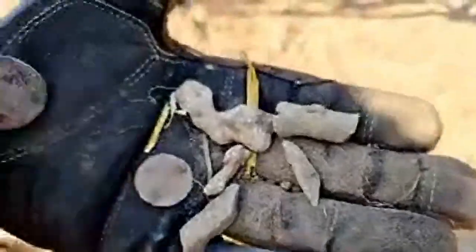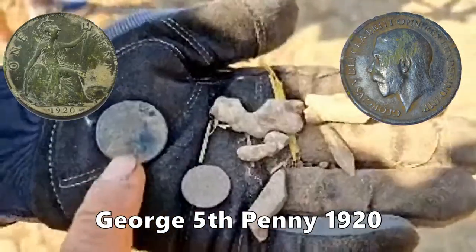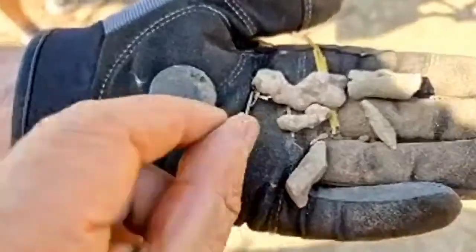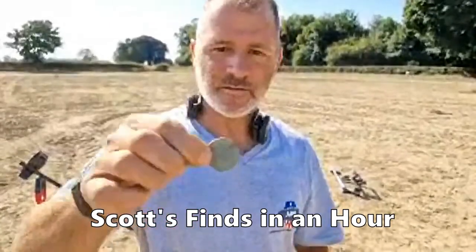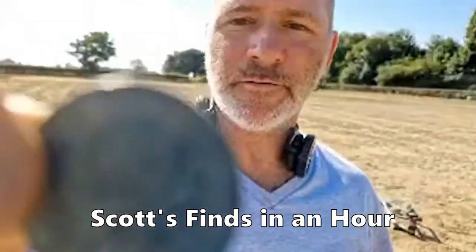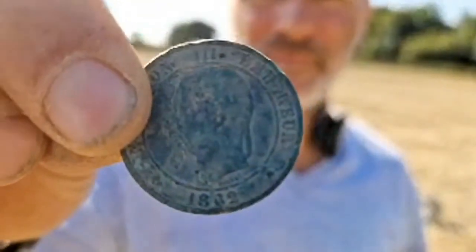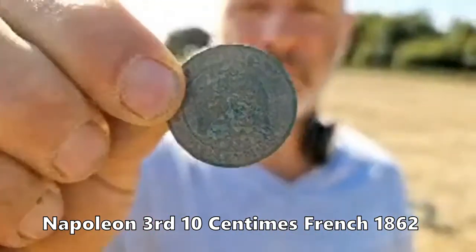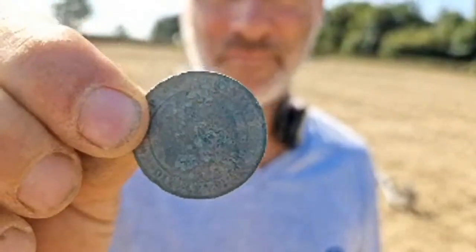We've got a coin — think that's probably George the Fifth. And there's a 1862 Napoleon the Third coin. You can see the eagle on the back and just barely make out the wings to the side — a Napoleonic coin.